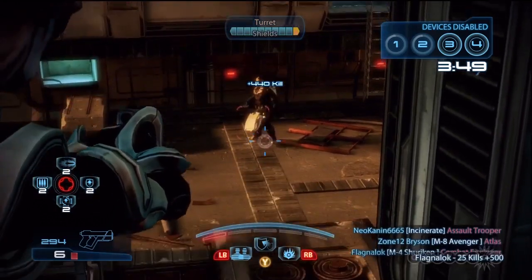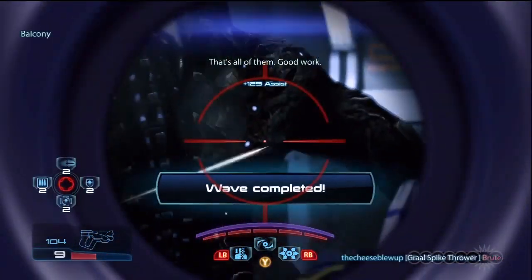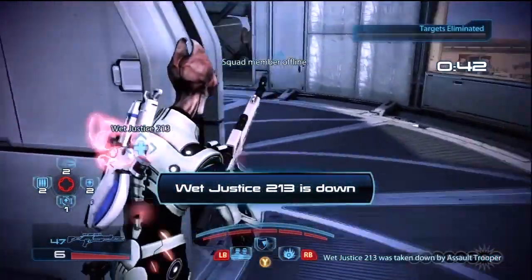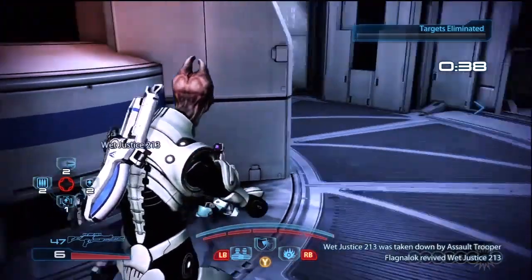For weapons, try to stick to the lighter submachine gun and pistol. With a good scope, the pistol can almost become a mini sniper rifle. However, if you can stand the lengthened ability cooldown, trade in that pistol for a full-on head popper.